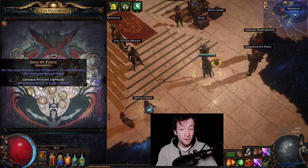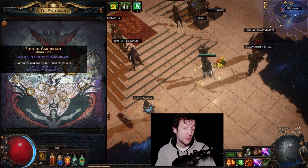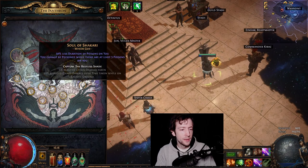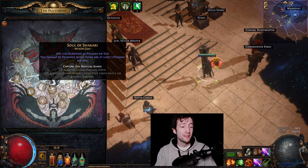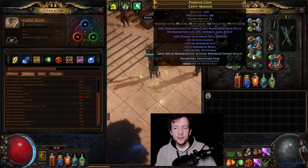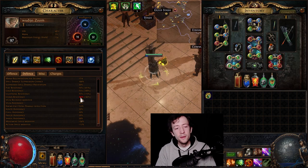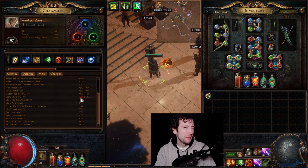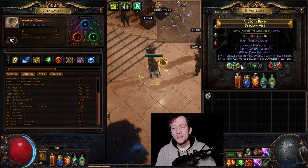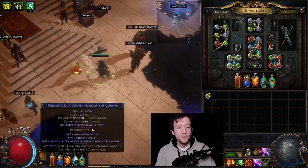Elemental reflect immunity, curses, cannot leech — none of it matters with this setup. Sometimes I used Soul of Garukhan for reduced shock effect. Shakari could also be nice since I had no chaos resistance, which was a mistake — I had way too much elemental resistance and no chaos res, mostly because I added Omniscience very late. Realistically, getting maybe zero chaos res on some gear items would have been much smoother since degens can hurt and you need to react quickly with flasks.